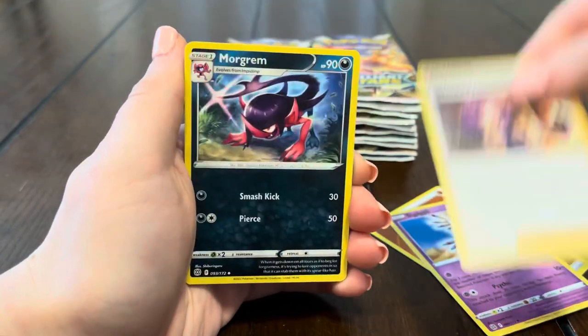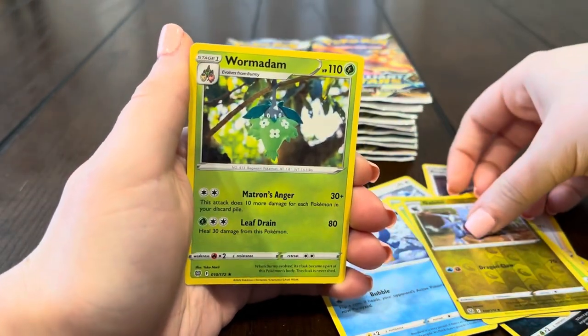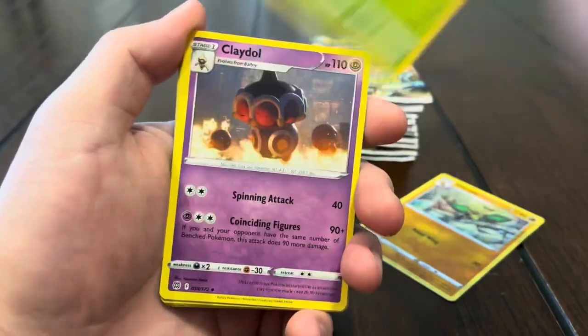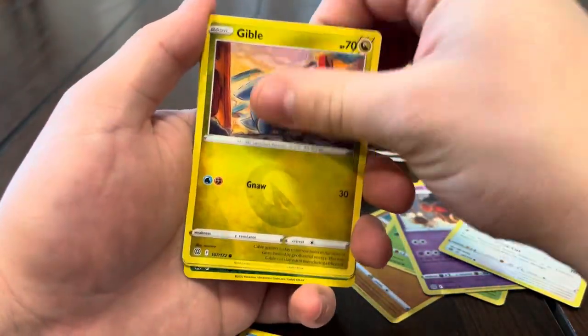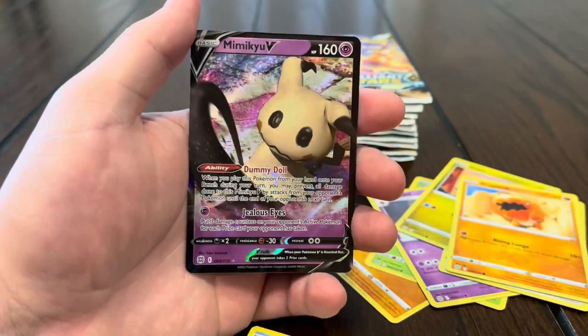Energy, Sigilyph, Morghrem, Castform, Shroomish, Piplup, Turtwig, Corphish, and another Wormadam. We feel like we haven't pulled too many regular hits — besides the secrets, we only got like two v's total for the video so far. We got Tropius, Hawlucha, Weasel — cards are getting stuck — Gibble, Trapinch, Exeggcute — and we got another V: Mimikyu V!